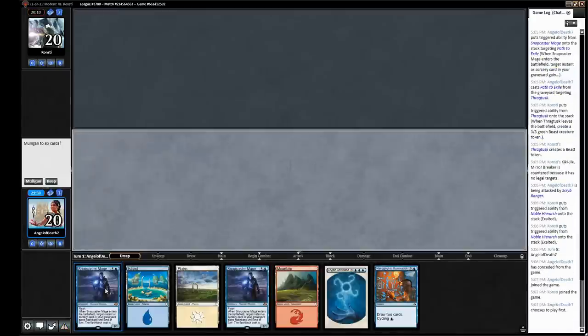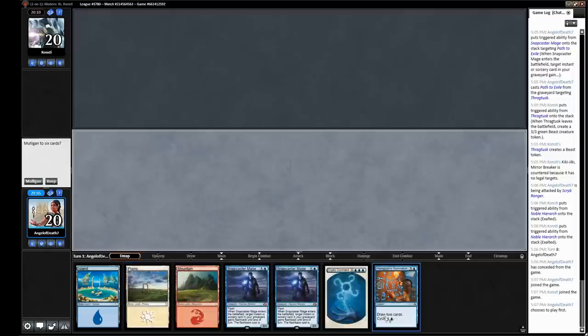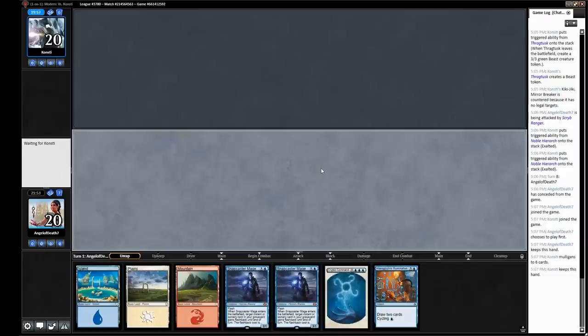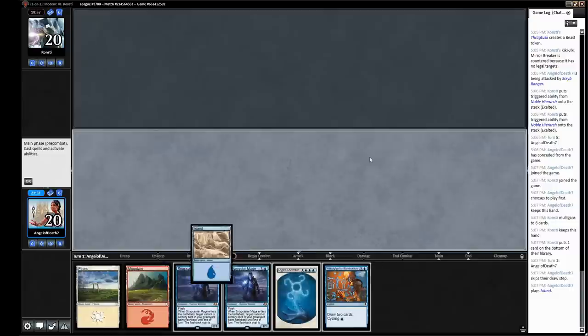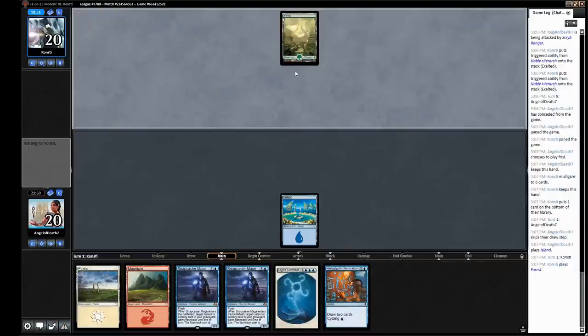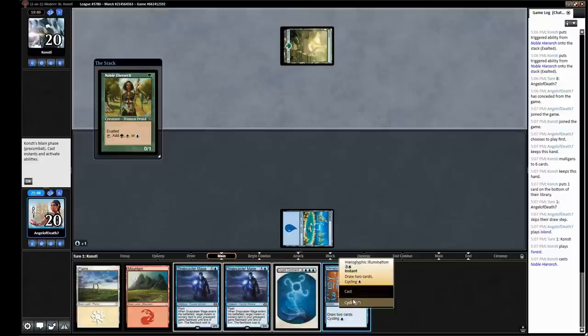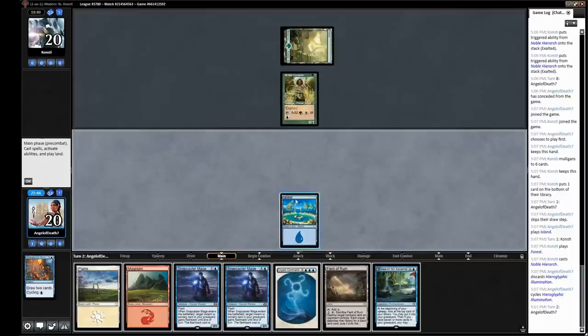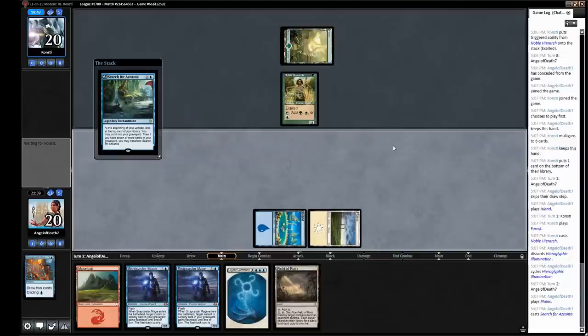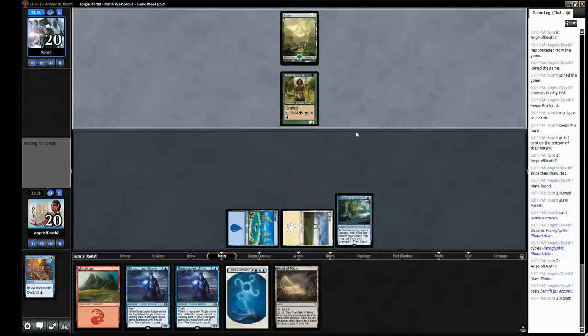Alright, we'd like to play first. We've got a bunch of basics, two Snaps, no removal, but I'm still going to keep this. We just need to find some cheap removal or more lands. Snapcasters are a little bit worse when you have Hieroglyphic Illumination in your deck, but I still think this hand is keepable. We're just going to cycle this Illumination on turn one. Pretty much for Jeskai, any time you're playing against a deck with Noble Hierarch or Birds of Paradise, it's going to be a pretty good matchup. I'm going to play Plains and get this Azcanta down. Hopefully they don't Knight of Autumn it or Reclamation Sage it. When you have a turn-two Azcanta, the game is just so much easier.